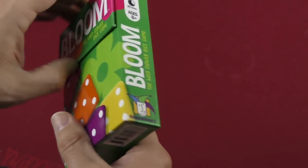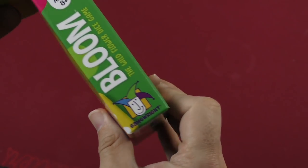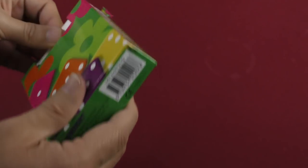These boxes come just like this with a little magnetic clasp right there at the top. There are some stickies on the side, so let's cut those open. That's how they hold together. Crack that open — it's got that magnetic clasp and then all the bits in there.